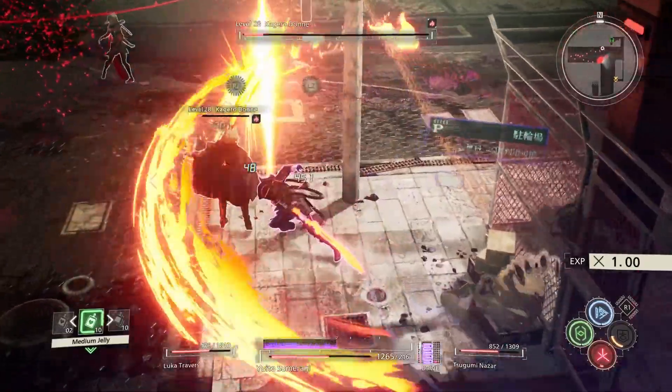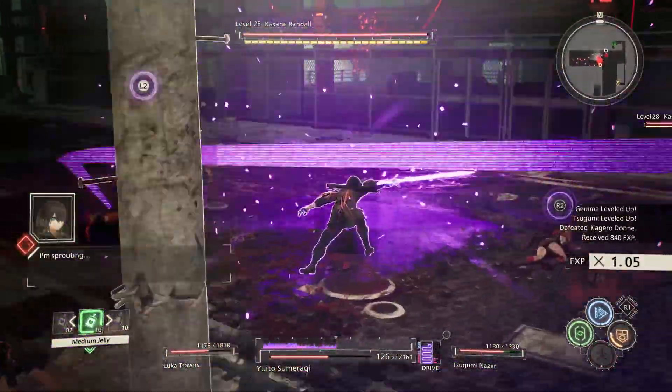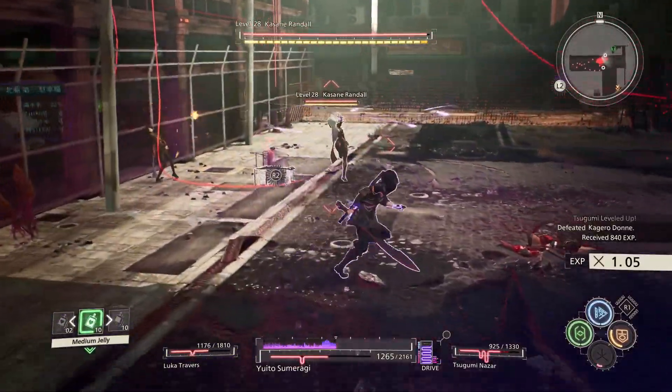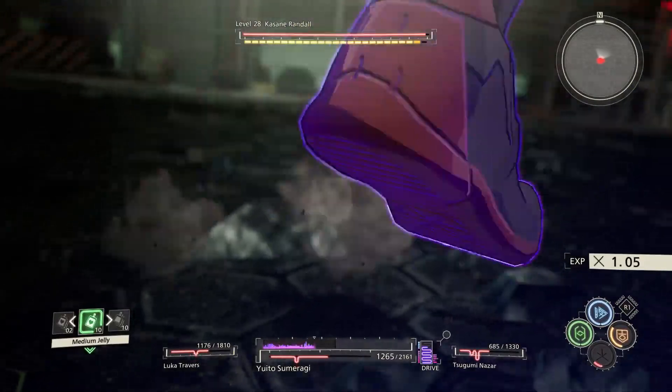The reason you want to use Gemma's shield is so that if you get hit while trying to use your L2 attack with the oil, you don't get interrupted. Also make sure you save the antenna poles because you can use them again with Kasane.